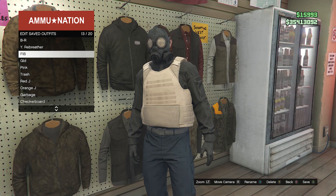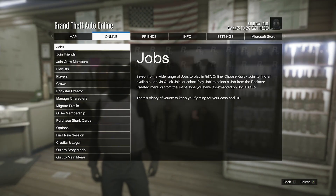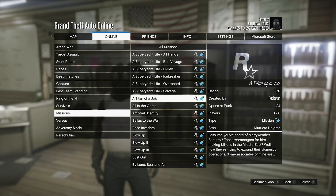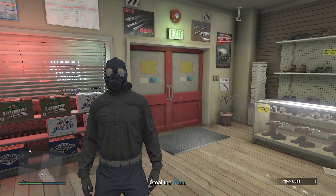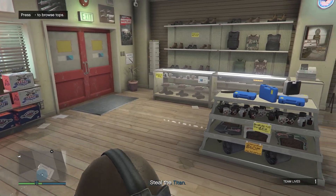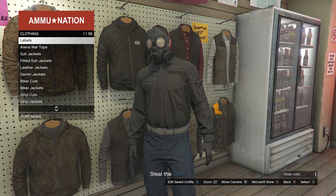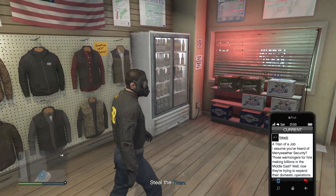After you save your outfit, back out of your tops. Now hit Pause, go to Online, click on Jobs, Play Job, Rockstar Created, then go to Missions and look for the job called A Titan of a Job and start that mission. When you fully load in, you should see you're no longer wearing the peach plate carrier, so go back to your tops, hit Edit Saved Outfits, and save your outfit again on any slot. Then pull up your phone and quit the job from your phone.